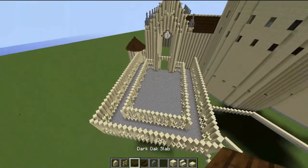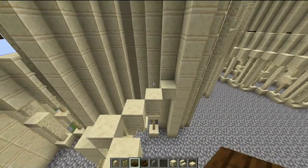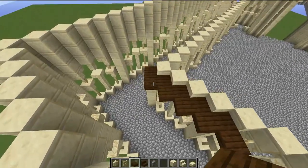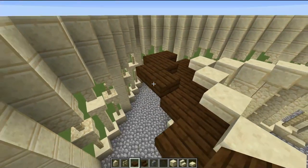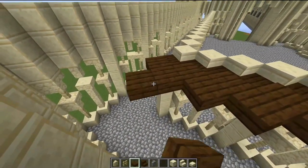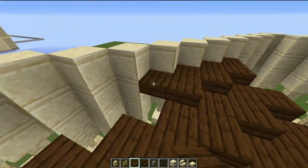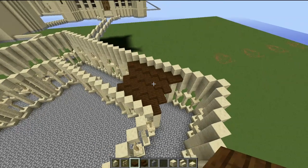Now all we need to do is add in the roof of the courtyard. The roof is a very simple design — just build a diagonal strip of dark oak slabs along, which slopes up nicely in a simple gradient. It's a diagonal gradient going all the way up, then another on top going all the way around in a simple diagonal manner, and then another diagonal line going all the way along.